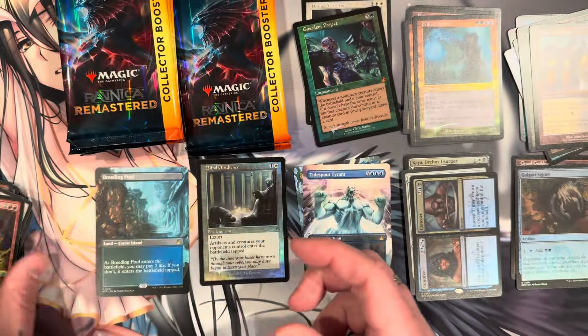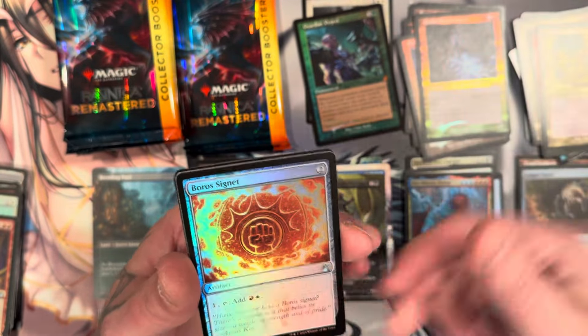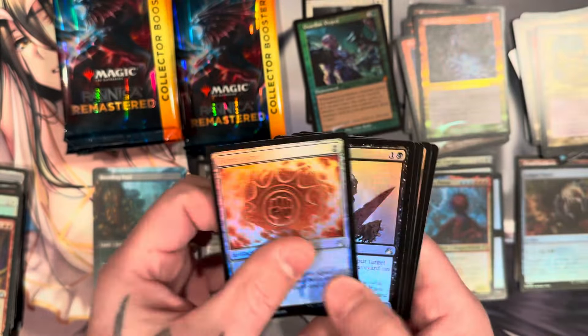We got the sword. Pack Rat, Pack Rat, Pack Rat, and anime Legions. Niv-Mizzet, goblin, Guttersnipe, oracle, signet, thug.